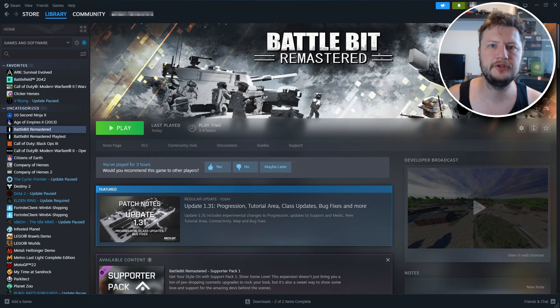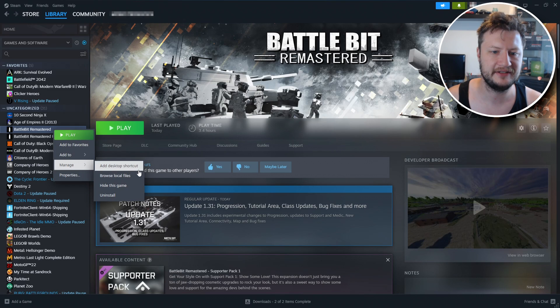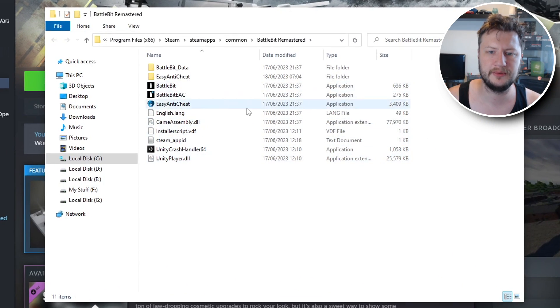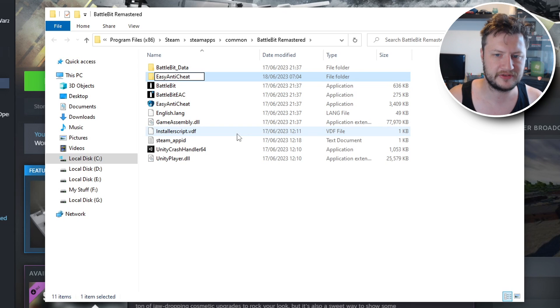If it didn't, the next thing you need to do is open up Steam. Once Steam is open, go to your game library, find Battle Bit Remastered, right-click on it, go to Manage, and then Browse Local Files. Find the Easy Anti-Cheat folder, right-click on it, go to Rename, and add "BK" to the end of the folder name.